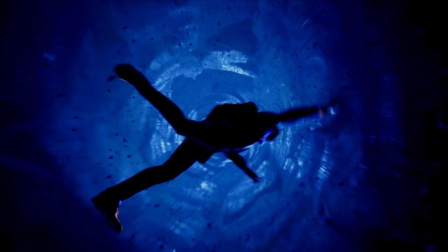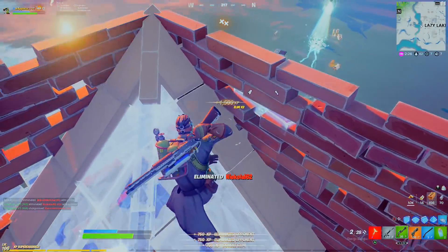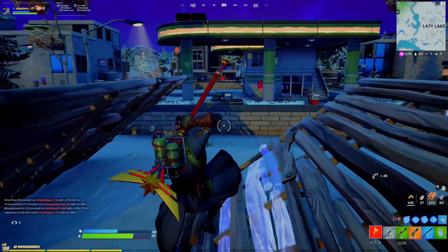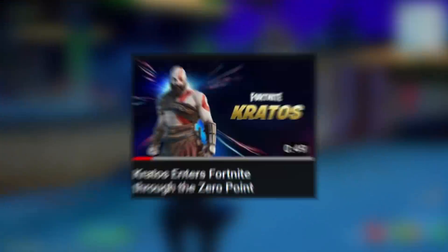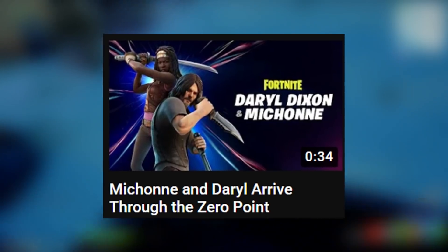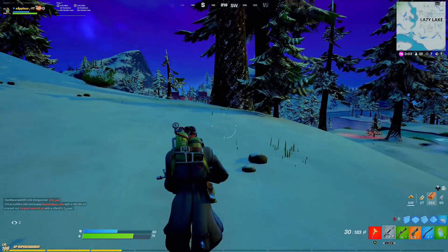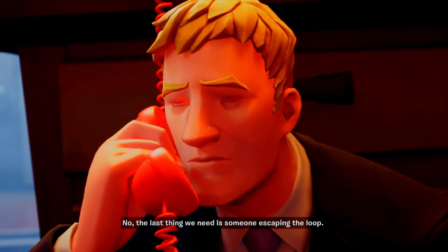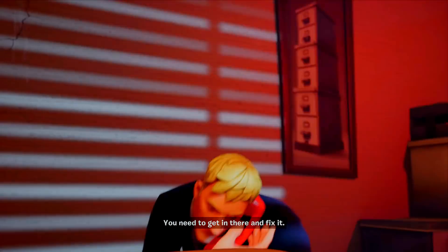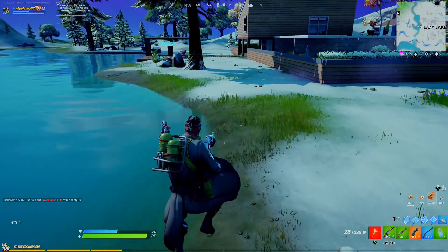I thought that was the thing that made this season stand out — without it, this season probably would have been pretty boring. As you guys know, every single time a skin comes through the zero point, it does indicate that it's going to be in the item shop. Fortnite put out a trailer about it, but they haven't put out a trailer specifically about Agent Jonesy coming through. The start-of-season trailer came out, but they didn't say he was through the zero point and you could pick him up in the item shop. But you guys also want to know about the back bling and the built-in emote.